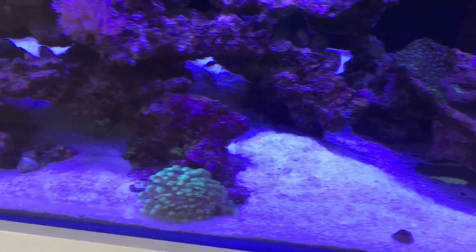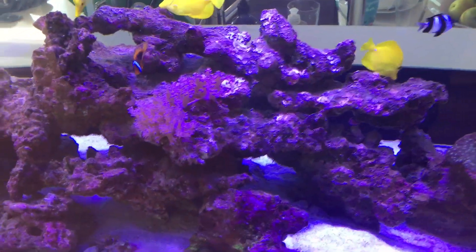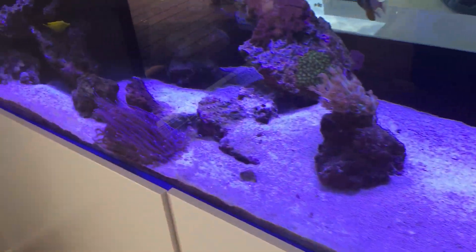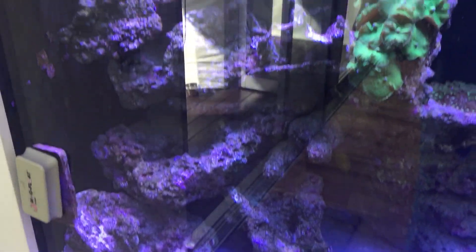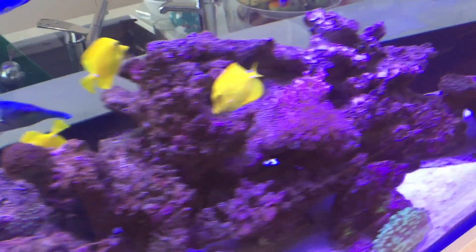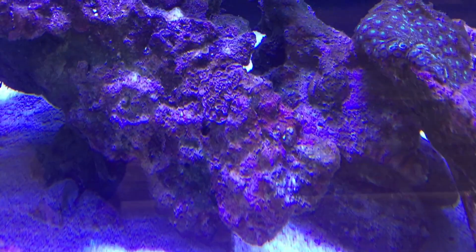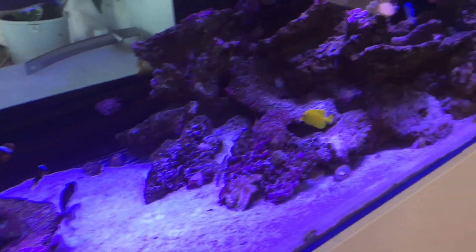The aim is to have growing Coraline Algae. As it grows, it's going to suck calcium, carbonate, and magnesium out of the water, which is going to lower your pH. So it is really important that you keep up with the consumption of the Coraline Algae, because when it's growing like this it's going to be hungry for calcium, carbonate, and magnesium.